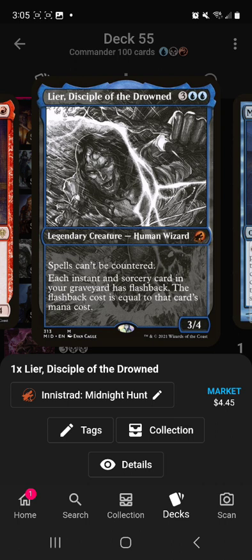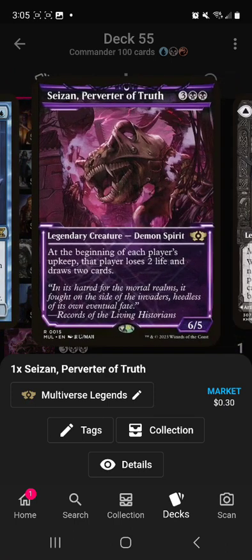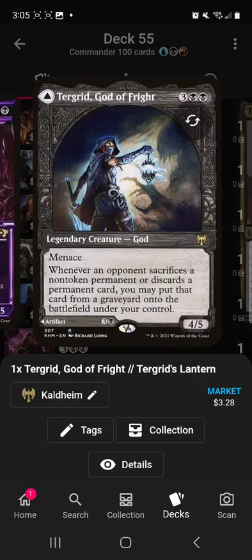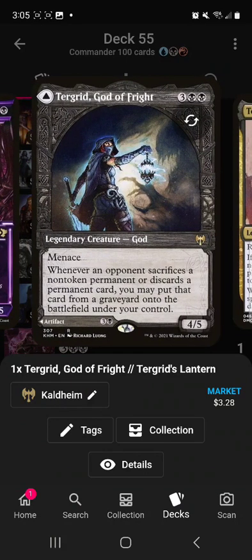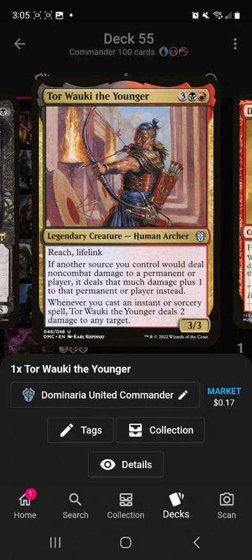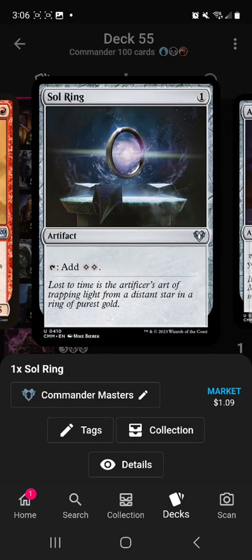Leer helps you get your spells back and makes your spells uncounterable, which is really helpful — once opponents figure out your wheels aren't helping them anymore, they're going to want to counter them, and Leer stops that. Marchesa's Jar makes everybody redraw their hand. Saison deals damage and makes them draw, kind of coming out to draw-to-lose-four. Turgrid again benefits when they're discarding. Tor Waki the Younger deals more damage since the deck uses a lot of instants and sorceries. Dragon Mage is a wheel.